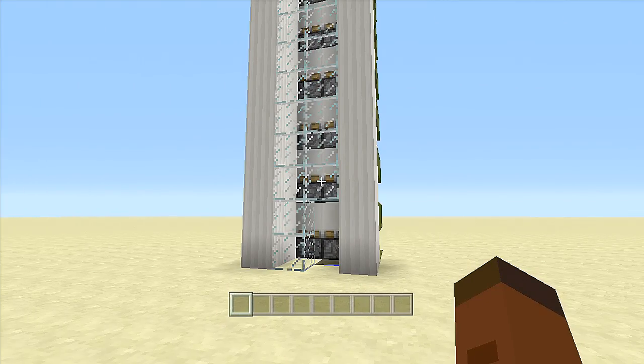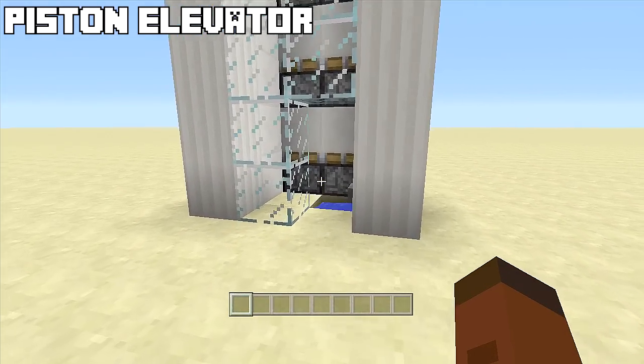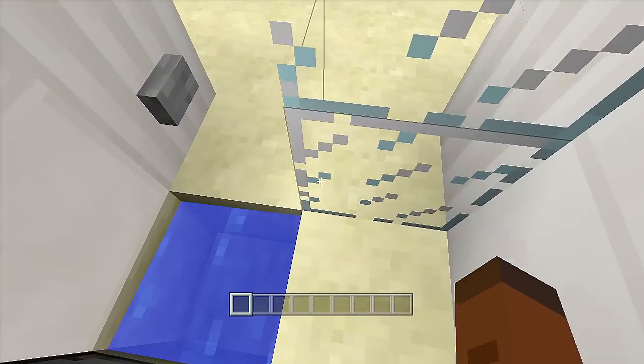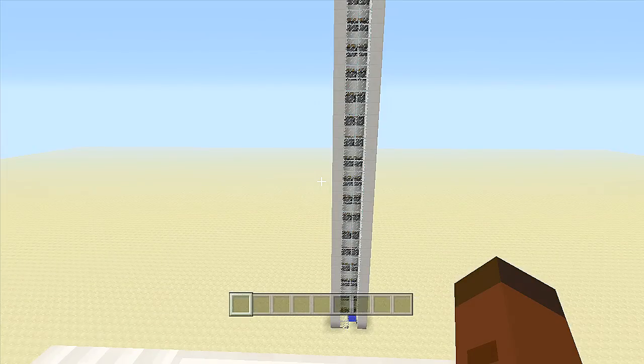Hello everyone, my name is FedExGaming and welcome back to another redstone tutorial. In this video I'll be showing how to build my very simple piston elevator. If we come right inside our elevator over here, get in between the block and the water source, click this button, we will get elevated to the top of our elevator.